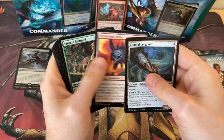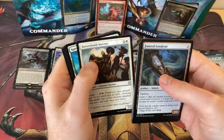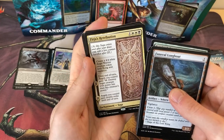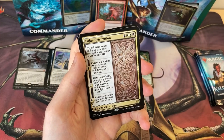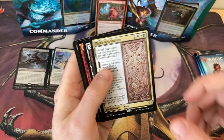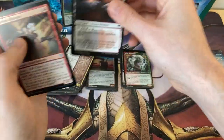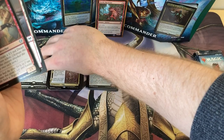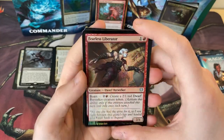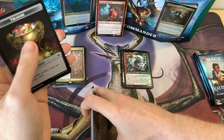Funeral Longboat, Little Helmet, Run Ashore, another Saga, Spirit of the Alderman. Varza's Retribution as our rare — a pretty cool Saga as well. You create angels, then you can use them to destroy things, and then they gain double strike. Awesome. Sulfurous Mire — that's the land. And a Fearless Liberator as the shiny — not particularly great, so again, bottom of the pile for you.